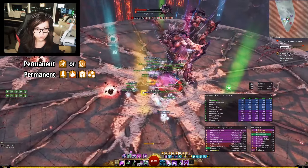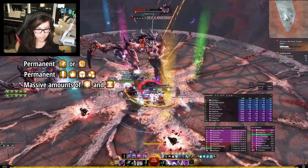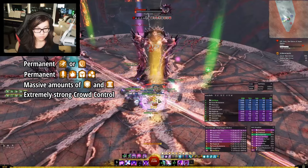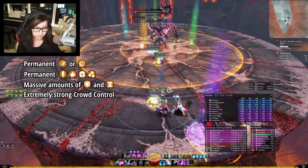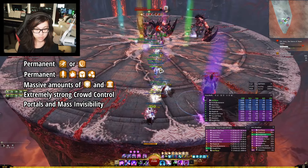It has access to unique forms of utility including massive amounts of aegis and stability. Additionally, it has extremely strong crowd control that can nearly solo break defiance bars in raids, fractals, and strike missions. Chrono also has access to all of the unique mesmer utility that no other class can bring, such as long-range portals and mass invisibility.